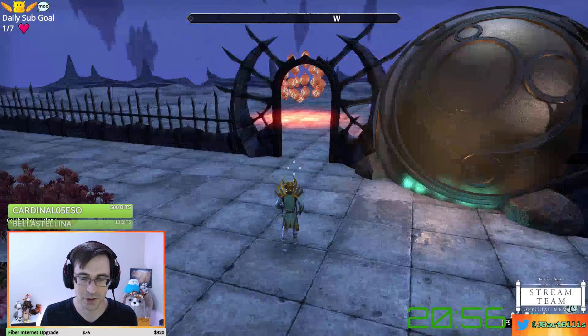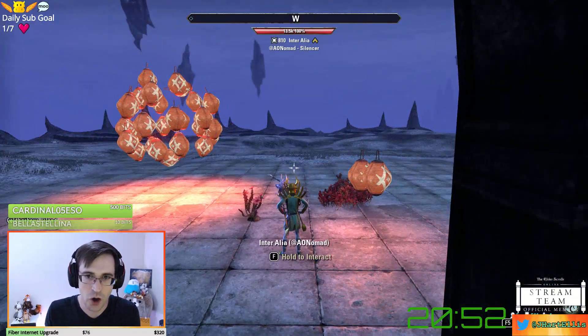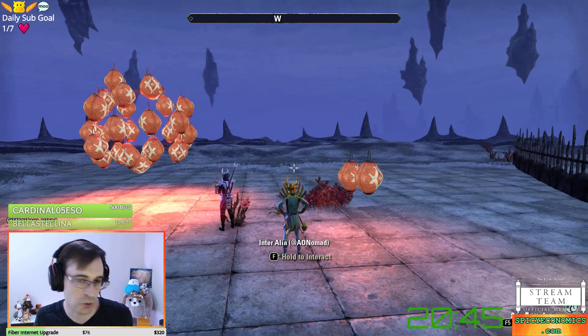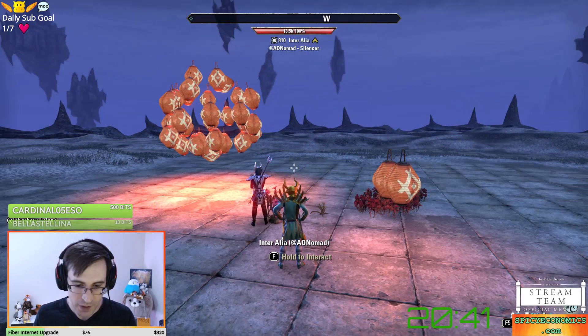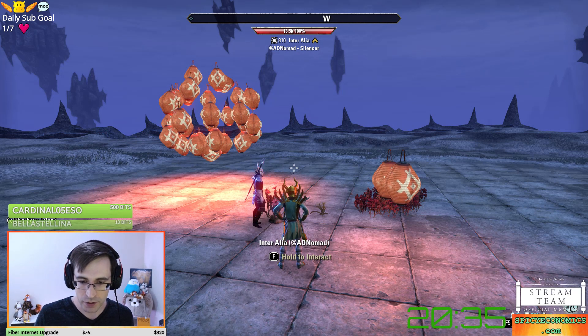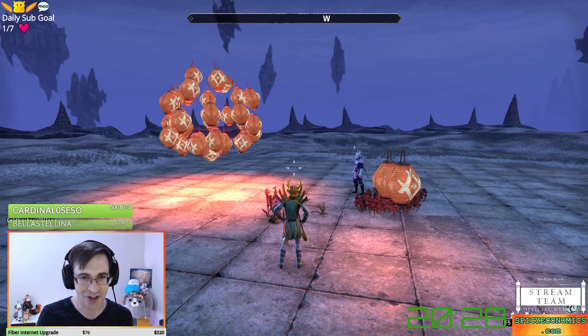Our third contestant is AO Nomad. AO Nomad had competed during a previous contest format as well. They say they just graduated from law school — big congrats — and are currently studying for the bar, using ESO housing and their friends from the Divine Design Alliance guild to de-stress and stay positive.